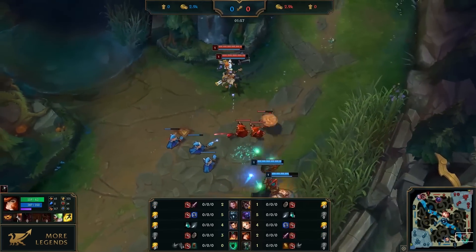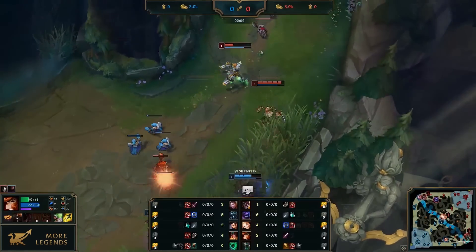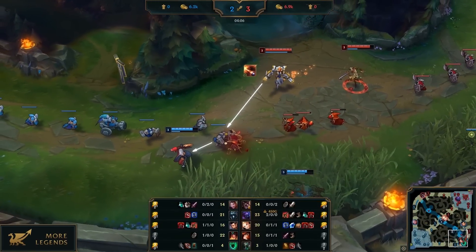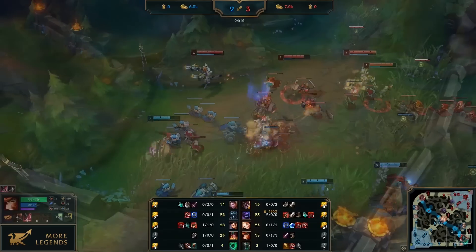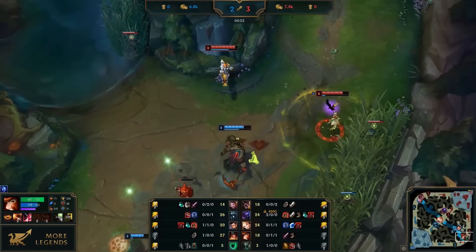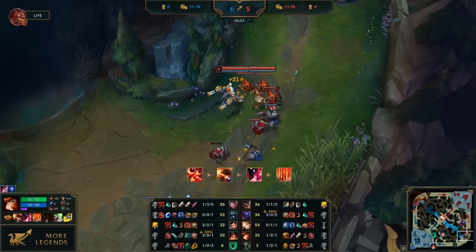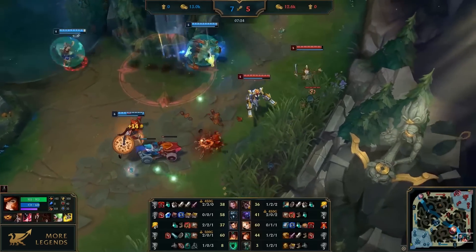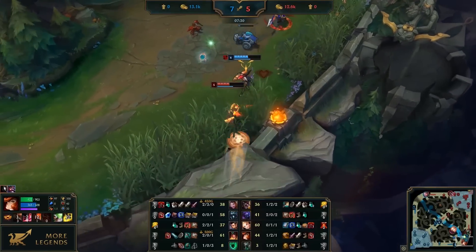When laning against engage supports like Thresh, don't get too exposed to their abilities. Try to keep your distance and carefully push the lane to get priority. In lane, you should poke your opponents with Q — cast it on enemy minions to damage an enemy champion behind them. The second shot always critically strikes if the first shot kills the target. MF works great with disengage supports, as they enhance her trade potential and make her less vulnerable to initiators like Thresh. Max Q first with this build. Misfortune is very vulnerable to ganks in the early game, so choose a safe position and maintain vision in the river. Wards can always help you avoid an enemy gank.